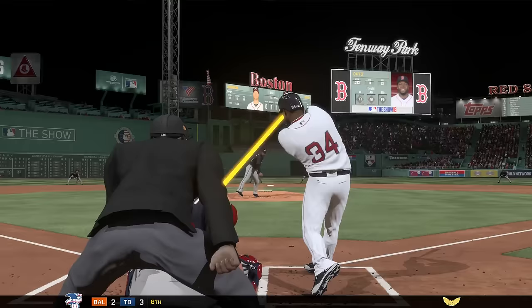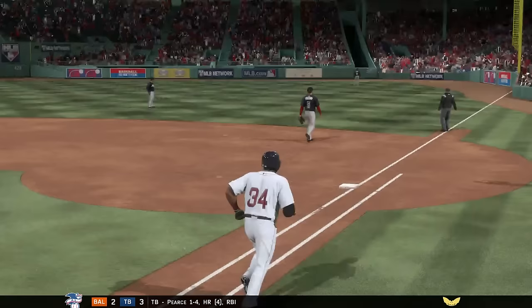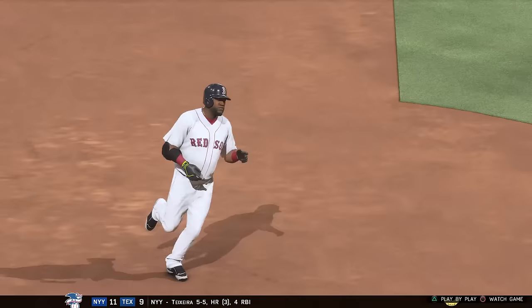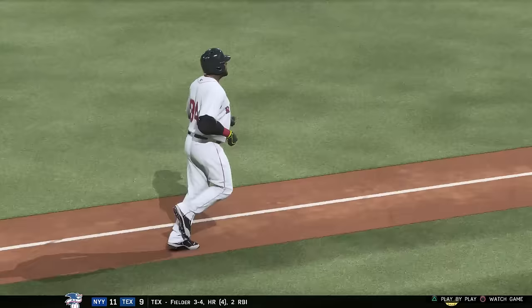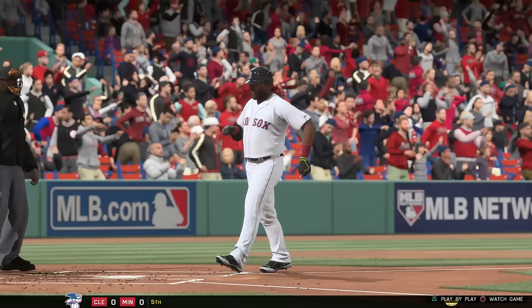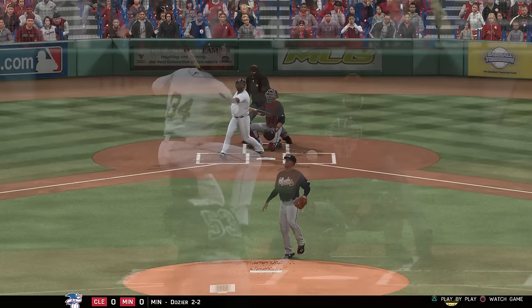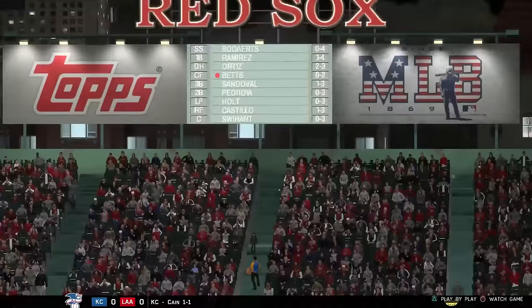In his fourth at bat, eighth inning, 0-1 count with one out — he got that one deep and gone. His second home run of the game, 425 feet. When he hits them, he hits them in bunches — multiple home run games are his specialty and he does it again, hitting another one out of Fenway Park to right field. That one only goes 425 feet — still absolutely crushed, but not quite the 453-foot bomb he hit earlier.